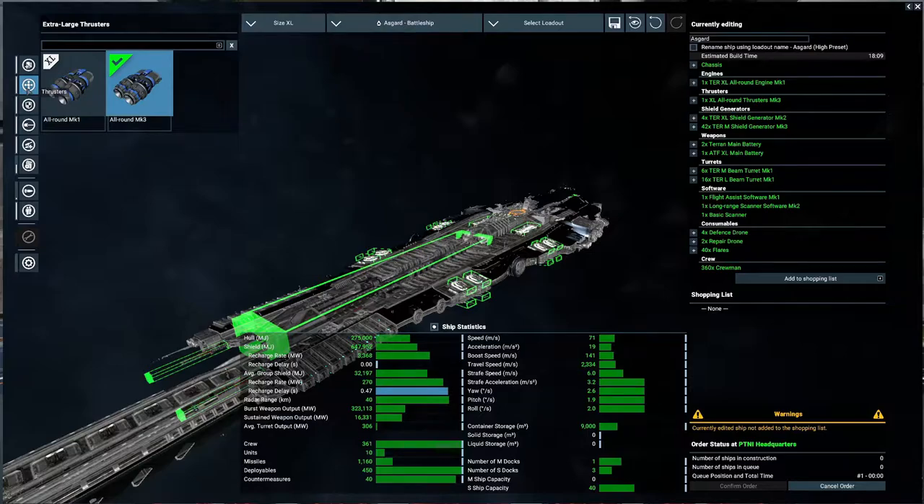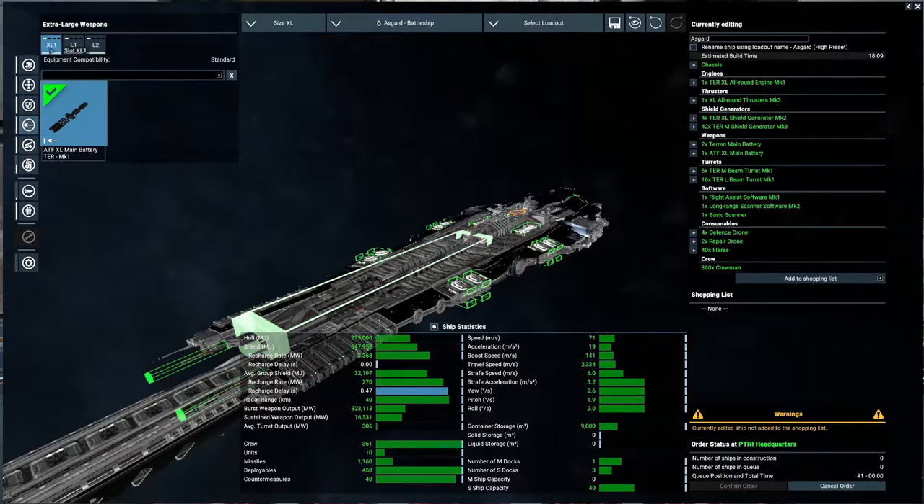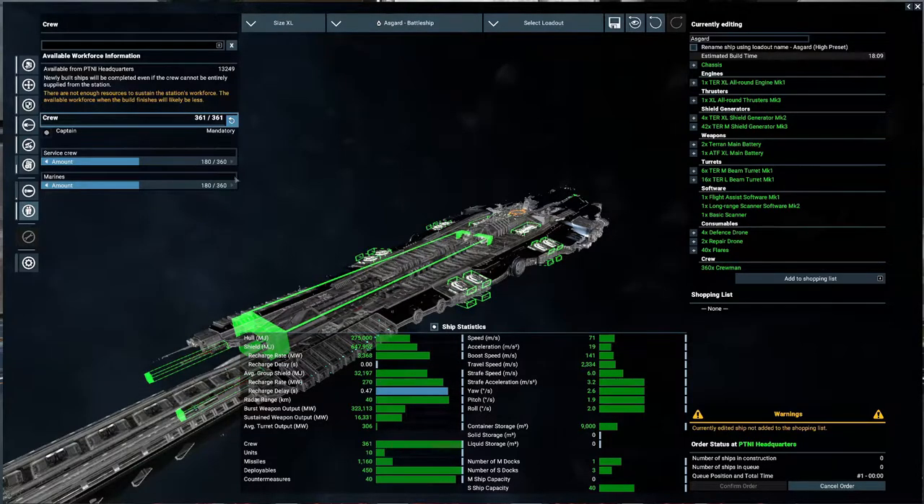Let's go with the extra-large Mark III thruster. We have a single XL main battery and two large main batteries. And our turrets — we've got eight large turrets and three medium turret slots. Each slot has two weapons: two L-beam Terran Mark Is. Each L-beam has a Terran Mark III shield. These are all the same. It's a Mark I-beam, which is large — 360 personnel. Pretty good chunk.